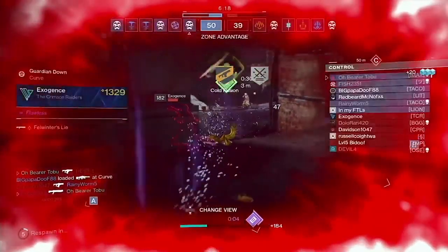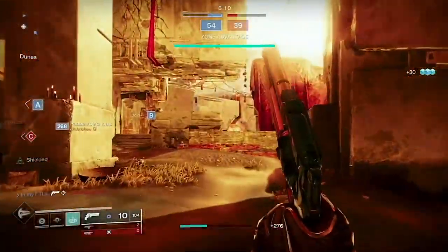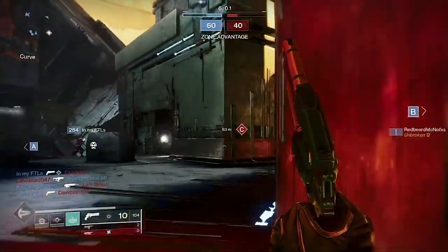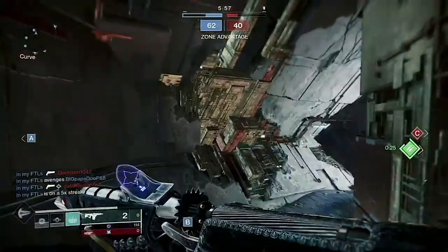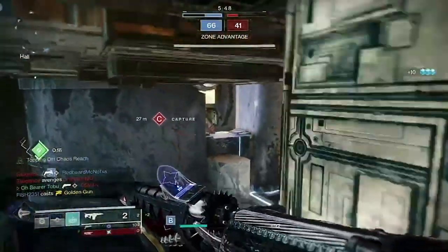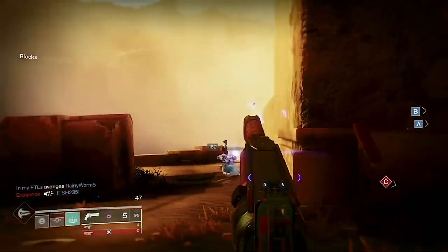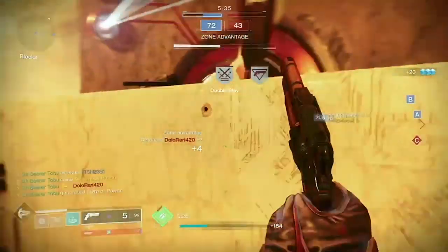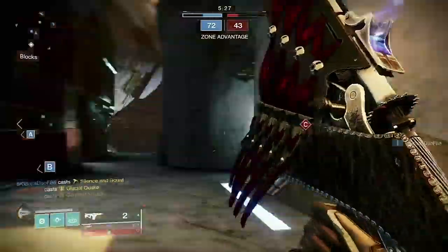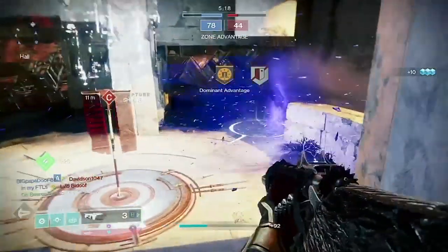I have a pretty good roll — Quick Draw and High Impact Reserves with Ricochet Rounds and an Adept Range Masterwork. One thing I really want to highlight: stability and range are the two main things you want on a hand cannon when you're playing on controller. Stability makes hitting your shots so easy. That's why I'm also running hand cannon targeting mods. You don't really need fusion rifle or shotgun targeting — prioritize your primary for targeting because secondaries are pretty easy to get kills with, unless you're using a sniper.